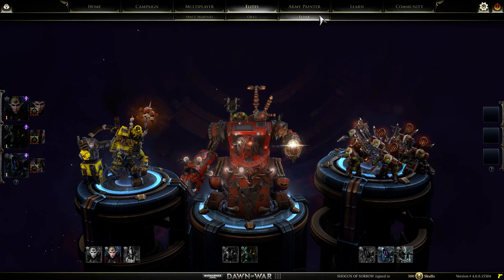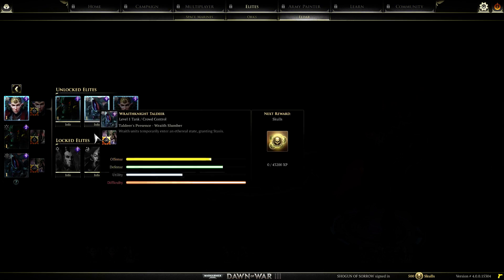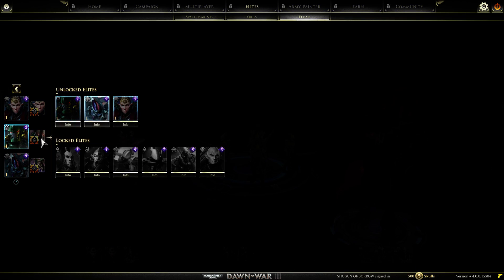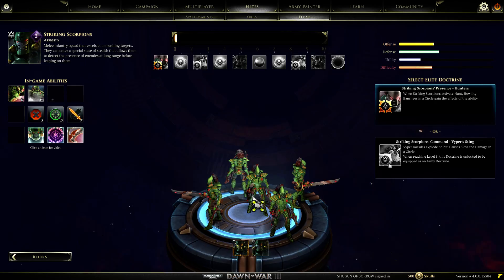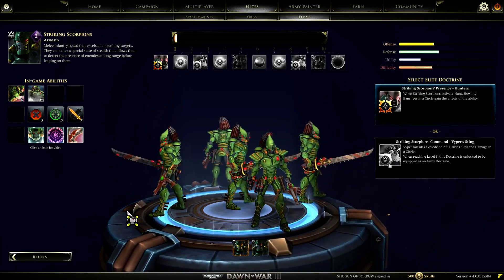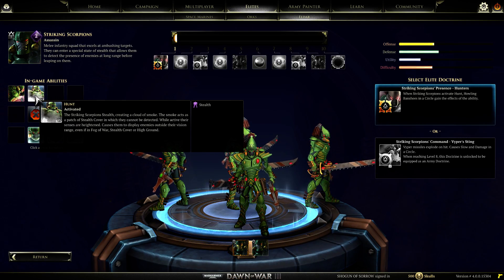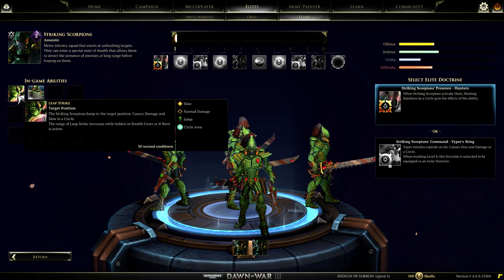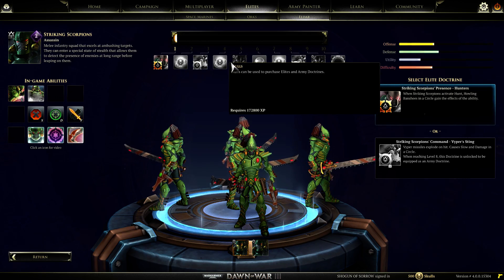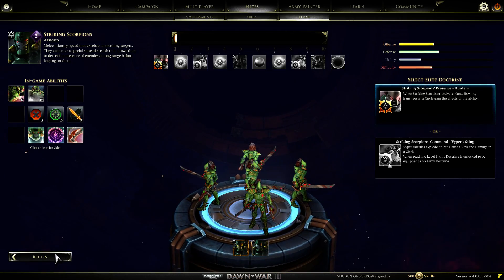Finally, let's get on to Eldar. First things first, we have Farseer Maka. But then over here we have the Striking Scorpions - not an Elite Unit you can get access to. Some Elite Doctrines, abilities, and passives which are nice. And then various upgrades - essentially some Paints and Skulls and Mastery Skins, the works. Classic Maka's in here too, and you have some skins for the Wraith Knight.